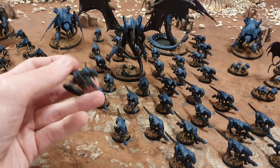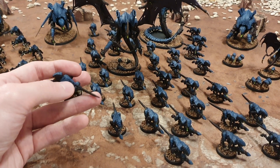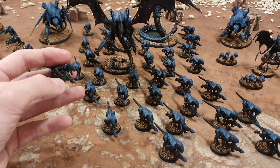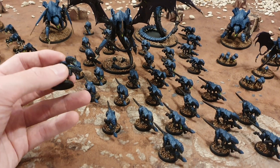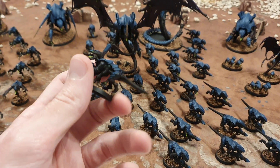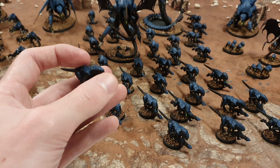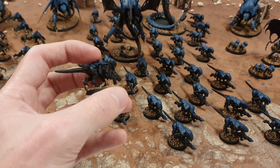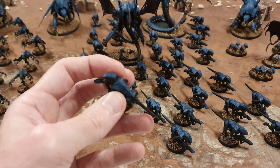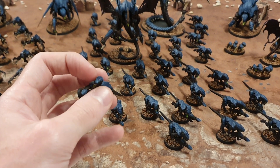Essentially I sprayed them black, and then the black stays there. The carapace I do in — I think it's called Kantor Blue — it's like a dark blue colour. All the bony bits, scythes and things I do in bone. The eyes and tongues I do white initially for the base. Then I put a very dark red wash over the black flesh so it's got a slight red tinge to it. All the little joints I do in leech purple before the wash, so sometimes the red washes into the purple as well. For the carapace I dry brush a really light blue over it, which picks out all the edges.